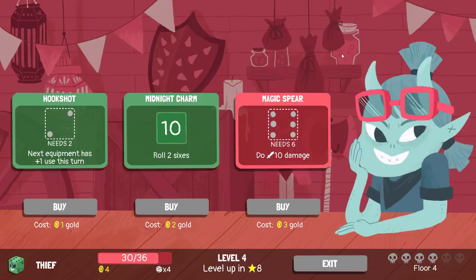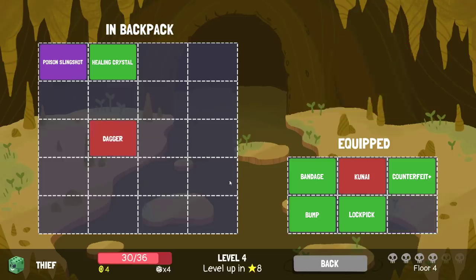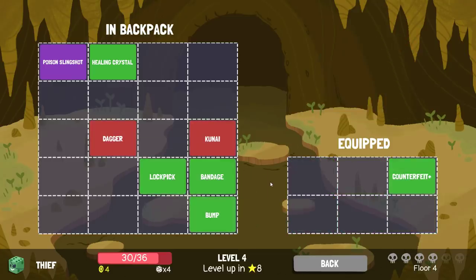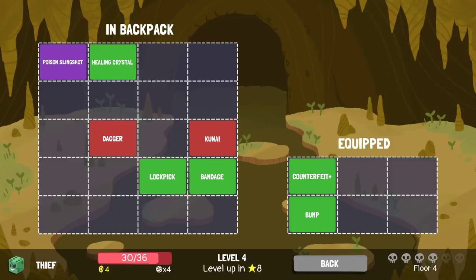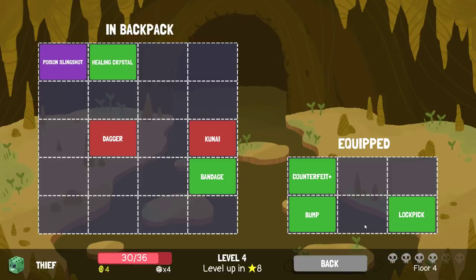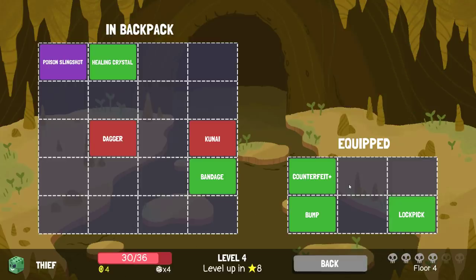Let's theorize what the build would be with that. Counterfeit has to be part of it — it's already pre-upgraded. Bump, super useful. Then we would take those three and lockpick. I think that's the perfect pivot for the boss. Is it the perfect pivot right now? Is that where I go?